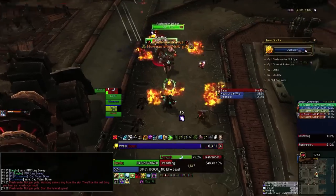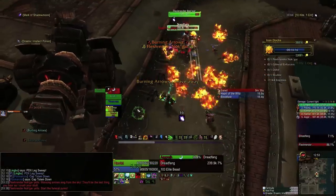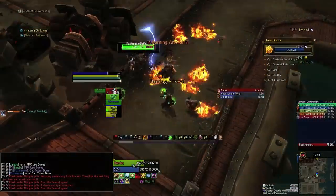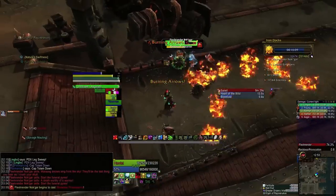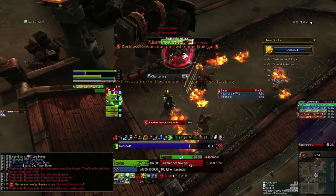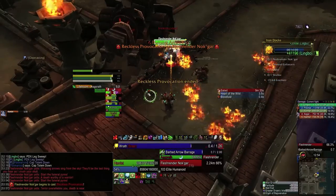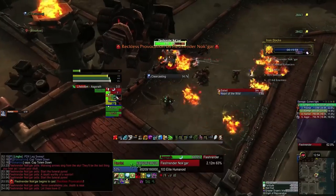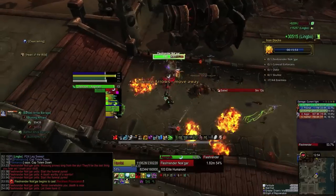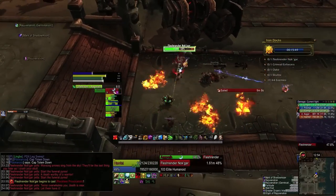Reckless Provocation has a long cast you have to watch for, and then he puts a very visible red shield around himself that lasts for five seconds. Any attack done to him while the shield is up will cause the attacker to get feared for quite a long time. If you have a tremor totem, you can completely ignore the first one, although ours doesn't go off here so a bunch of people are feared for a while. We're still going to kill him before the second one. Being feared is very bad because there's a lot of fire on the ground from his other important ability — these burning arrows. It does quite a lot of damage, and if you're feared in it, you can very easily die.